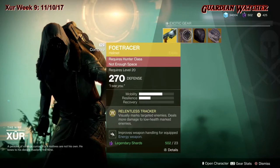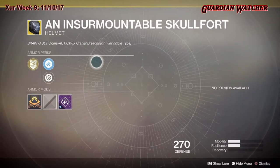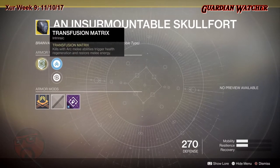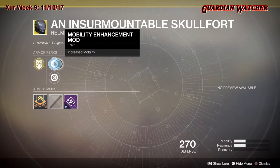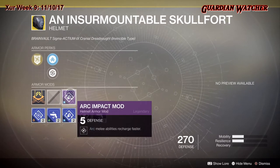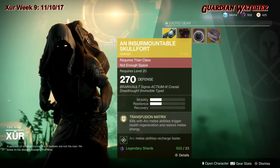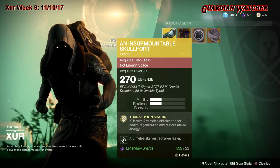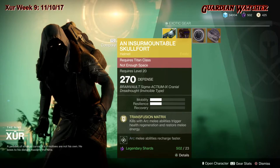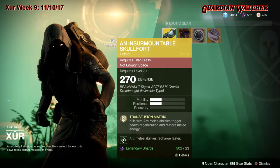Next exotic is the Insurmountable Skullfort for the Titan class - a blast from the past, actually a reskin of the Destiny 1 version. The intrinsic perk is Transfusion Matrix: kills with arc melee abilities trigger health regeneration and restore melee energy. It has a Mobility Enhancement mod, Restorative mod, and Arc Impact mod. It's a good exotic for the Titan class. I'd rate it Tier 2 in both PvE and PvP. You should grab this if you don't have one - as long as you get those arc melee kills with your ability active, you get the effect at all times.